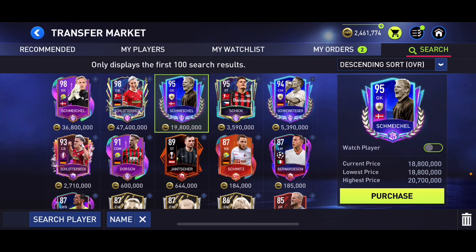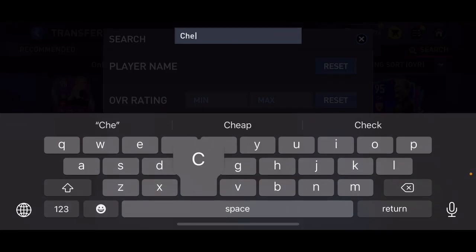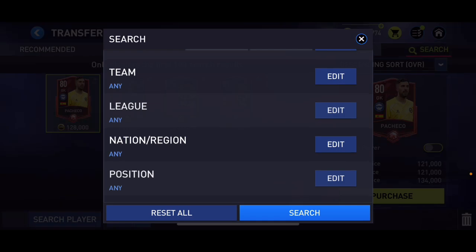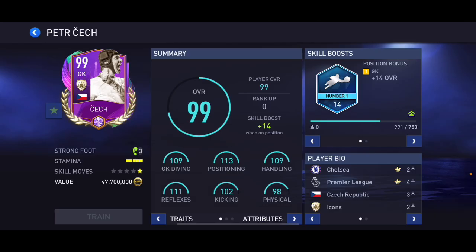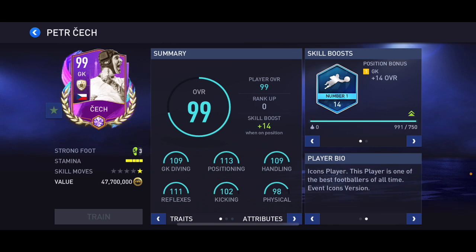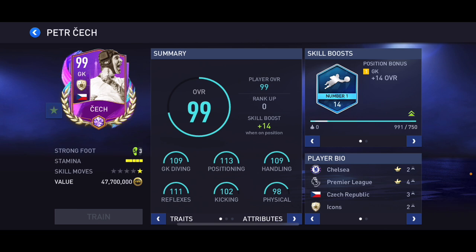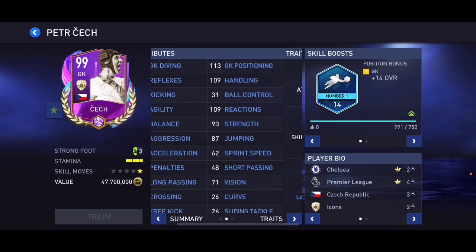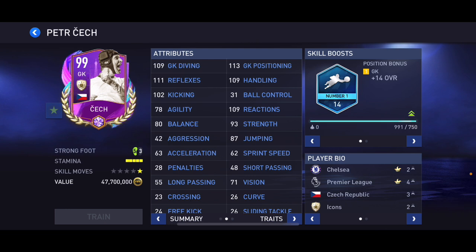At number four I put Petr Cech — 99 overall summer occasion icon card. He's also got number one skill boost, with 109 diving, 113 positioning, 109 handling, 111 reflexes, 102 kicking, 98 physical. He's six foot five, and he has long throw and team player traits. Before the update he was good, but after the update he is even better. Definitely suggest getting him if you've got enough coins, though he is very very expensive.